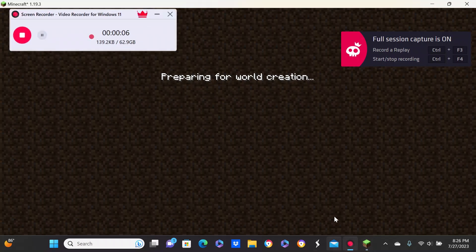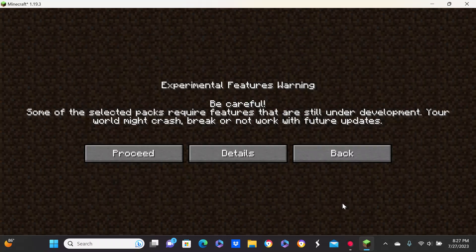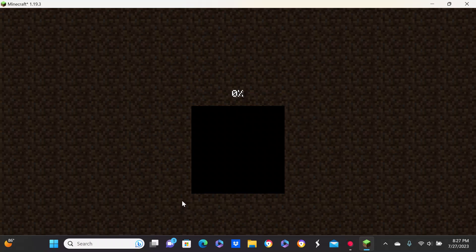Hello everyone! Welcome back to another video. We are actually getting our world — version 1.20. Okay, we'll just go with the default. We're gonna do done. So this is gonna be our survival world: survival mode, difficulty normal, cheats off, and that's it. This is our episode one. This is just gonna be our survival series — single player. You're probably expecting the SMP server thing. Well, it's still not in yet. Besides, I think we need to go to actual Minecraft, you know?